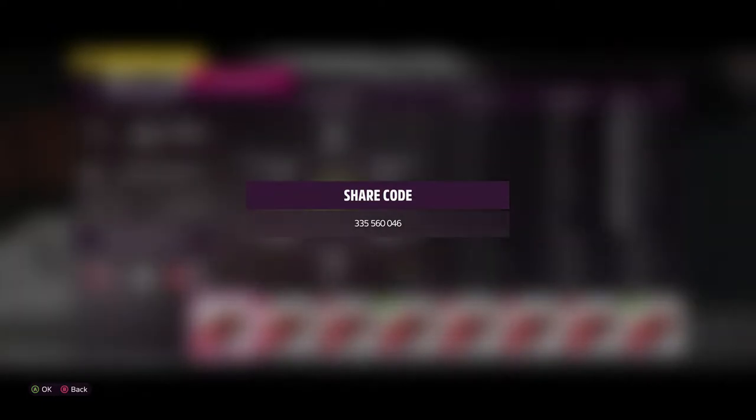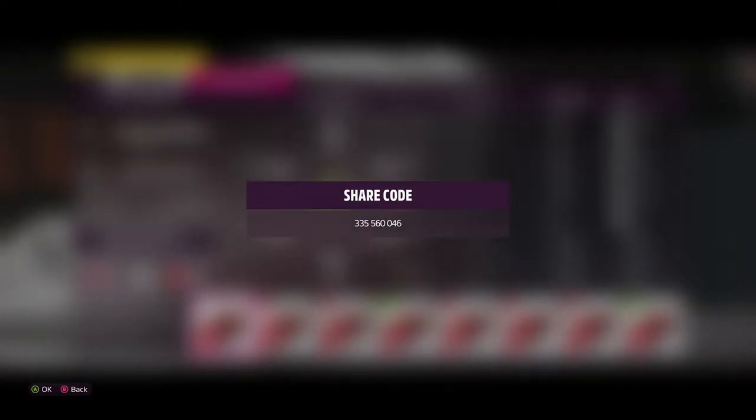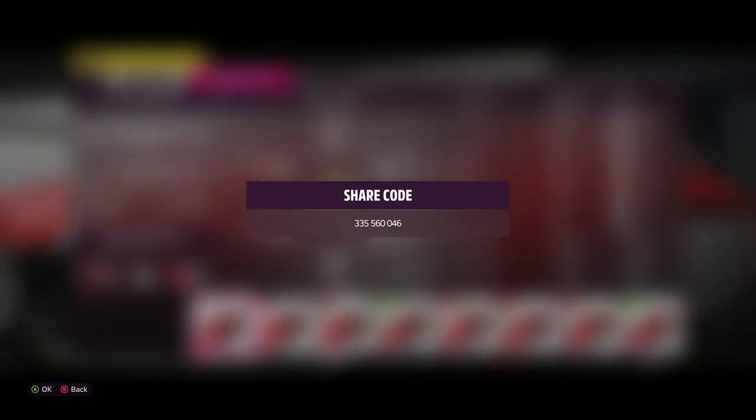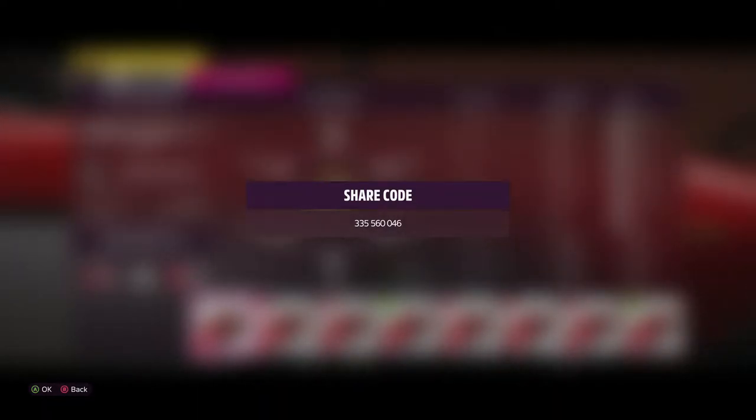So there's the share code. Kind of reminds me of the 335 Ferrari in the front — yeah, the 335 Ferrari. It's that little two-door Ferrari.